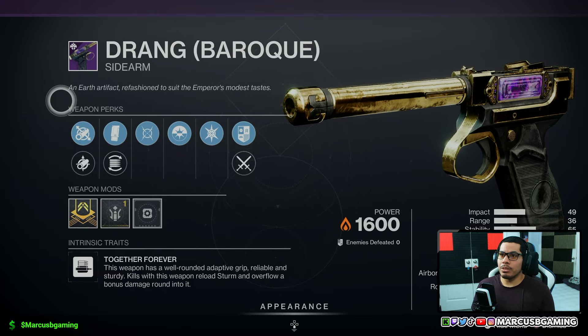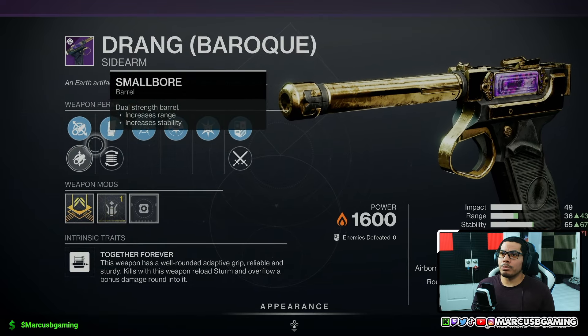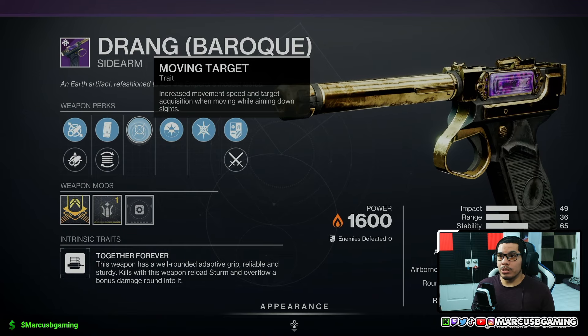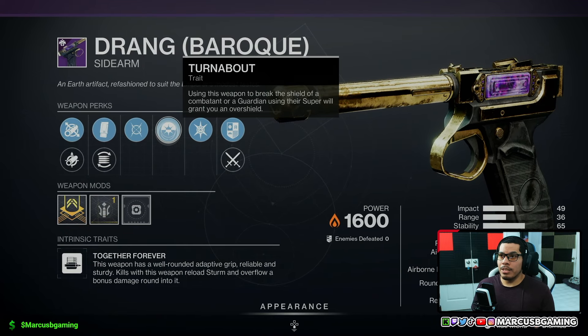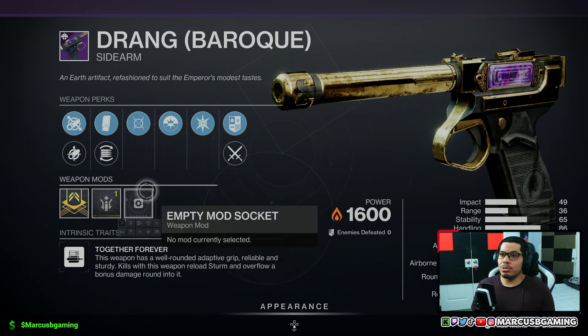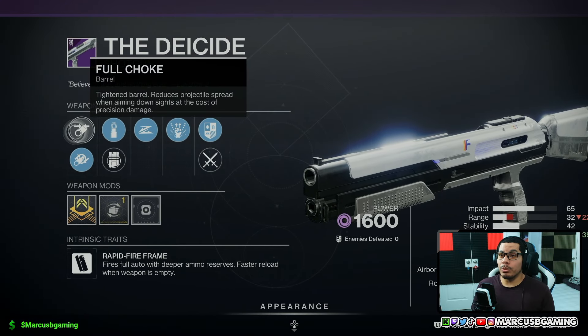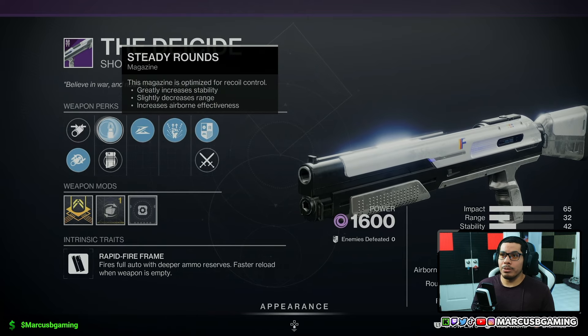Firmly planted and Fire in Line with the Land Tank origin trait and a handling masterwork. Also a Drang Baroque with fluted barrel or small bore, extended mag or flare magwell, Moving Target, Turnabout, and Two Excess origin trait with a range masterwork.